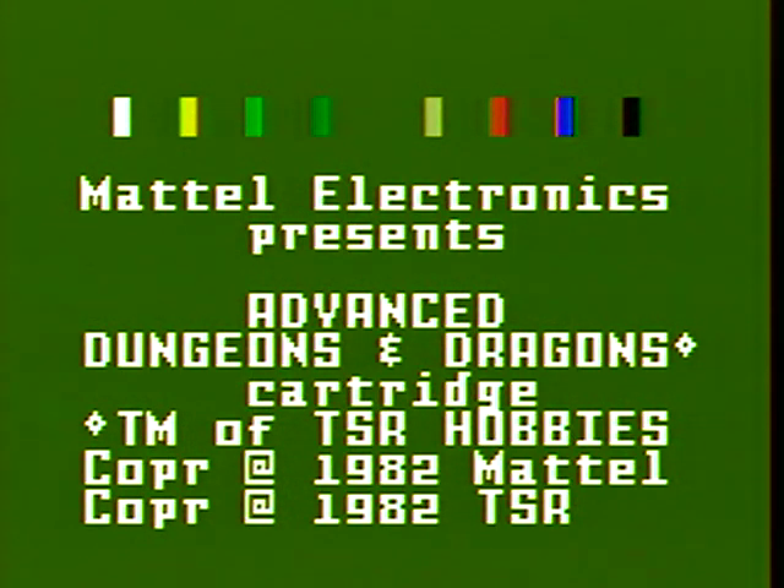What I'm getting at here is that you choose the difficulty of the game from this screen, which is really not intuitive. I'm sure it was in the instructions - I've got the box somewhere, I do have the complete version of this. I am playing this on actual hardware.